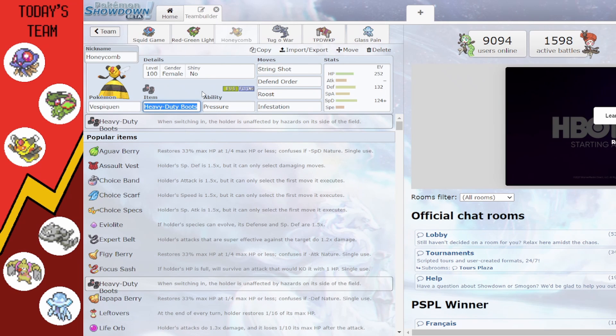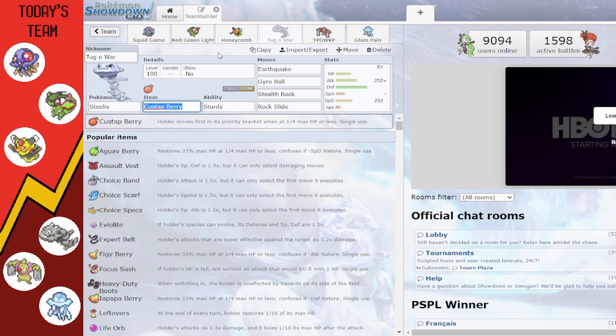Next up we have 'Tug of War' the Steelix — now that I think about it, it has absolutely nothing to do with tug of war. I mean, he's kind of long like a rope, and maybe that's where my 6 AM brain was going. It's holding a Custap Berry with the Sturdy ability, with Earthquake, Gyro Ball, Stealth Rock, and Rock Slide.